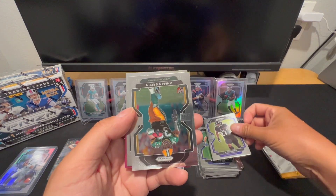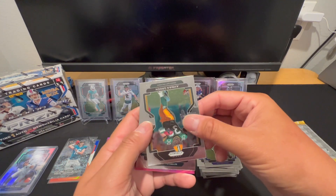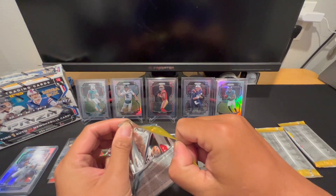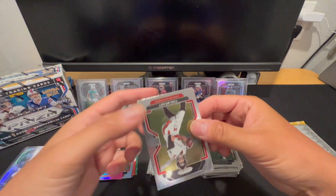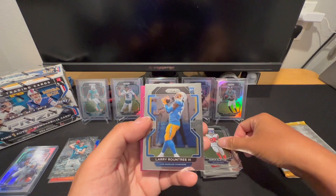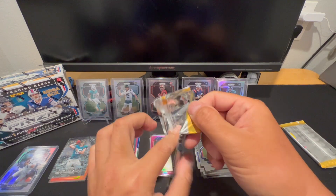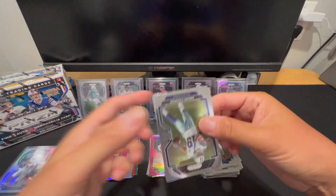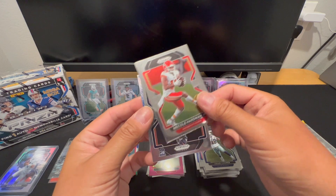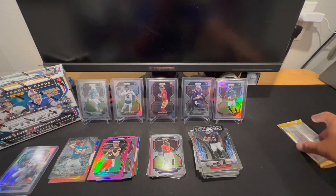JK Dobbins, on the green I've got a rookie here. Another Davante and a Baker Mayfield. Tom Brady, Darius Slayton, Roundtree, Ambry Thomas — dude, I am pulling Ambry Thomas like crazy. Amari Cooper, Cole Hardman, Gervonta, Darren Waller on the Prison Break. All right, let's open this thicker pack.